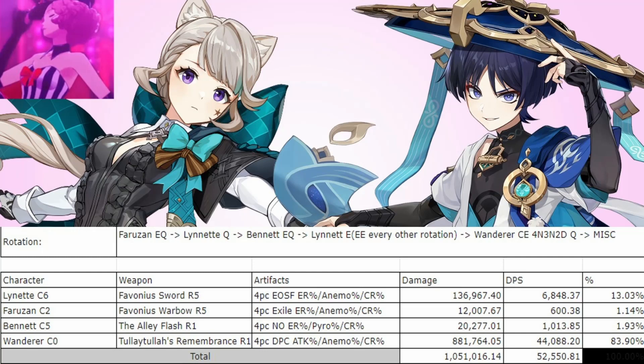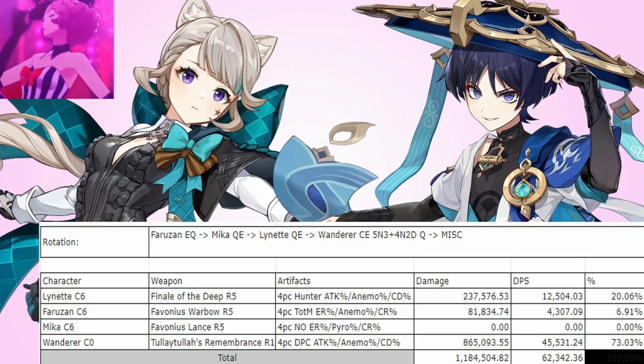Based on my math, you should be able to get 52k DPS out of a Wanderer, Faruzan, Bennett, Lynette team, assuming Faruzan is C2 and Lynette is C6. Furthermore, regarding Lynette's synergy with Wanderer, since she doesn't snapshot, you don't lose any damage on her if you aren't using Bennett. So if you are looking to pre-funnel Bennett for the other team, you can use a team of Wanderer, Faruzan, Mika, Lynette. This is about 8k DPS behind using Bennett instead of Mika, so it is definitely not as strong, but 60k DPS is still a really good output for an alternative that frees up Bennett.